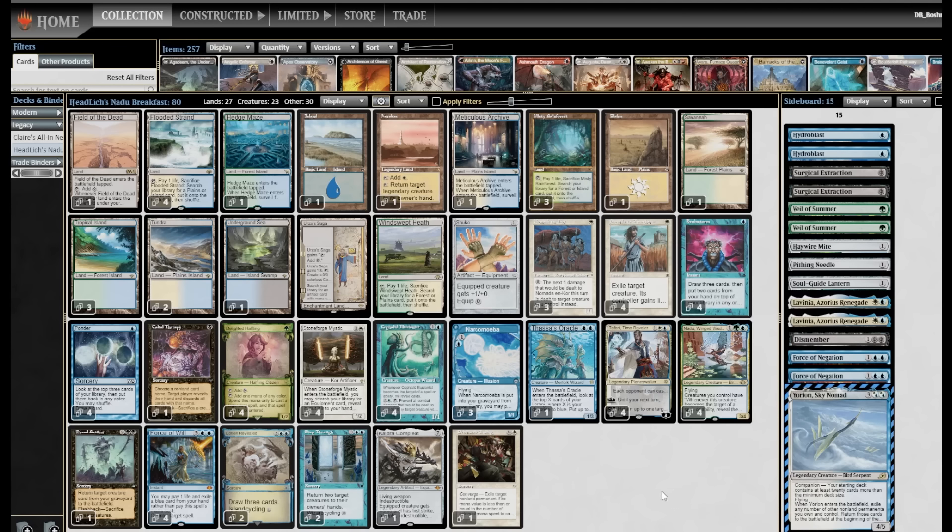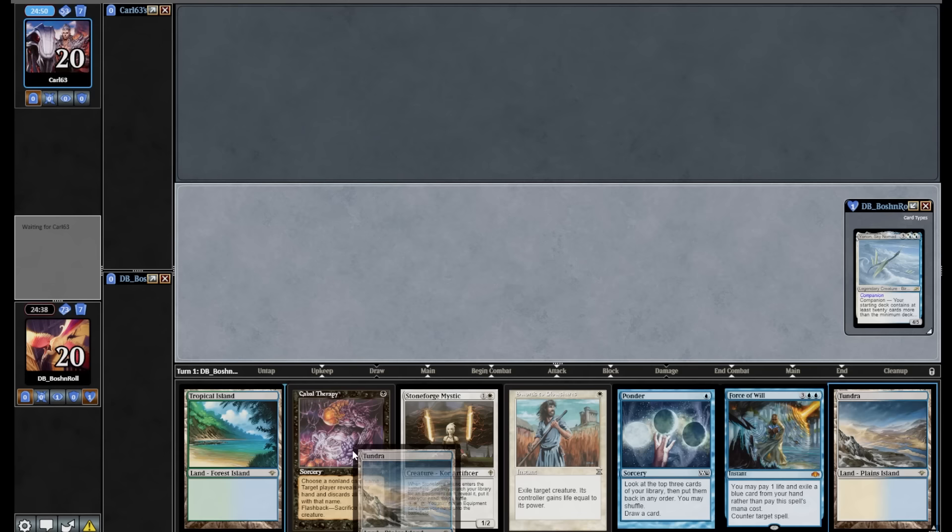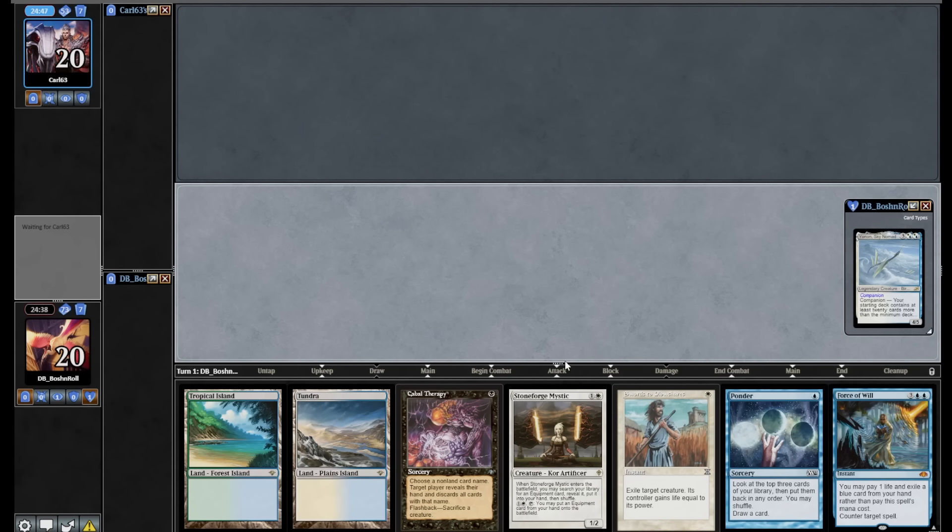I'm slightly dubious as a deck builder about fitting Nadu into the traditional Breakfast shell, which is really tight and doesn't really want a fourth color or a three-drop. I'm also suspicious of making combo decks 80 cards, because the point of combo decks is to see the important cards more often. But if anything could bridge the gap in my mind between adding a color and adding a bunch of cards, it's Nadu, who just dovetails so perfectly with everything Breakfast wants to do anyway. I'm excited to try this — Nadu Breakfast from Head Lich in Charge. I'm on the play in game one. A lot of people are in the queues right now trying crazy new combo decks, whether it's Nadu, Decorum Dominance, or even Ruby Storm.